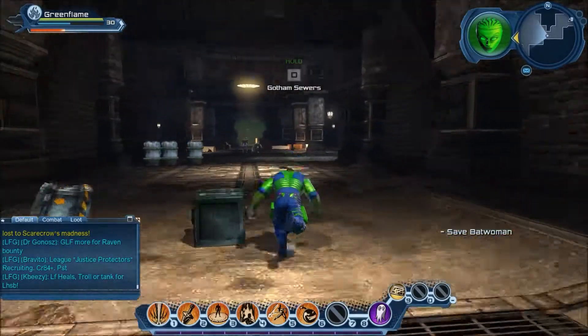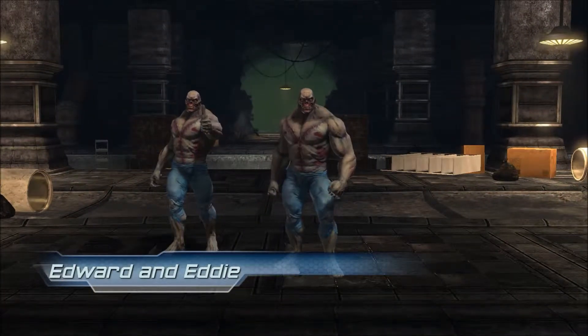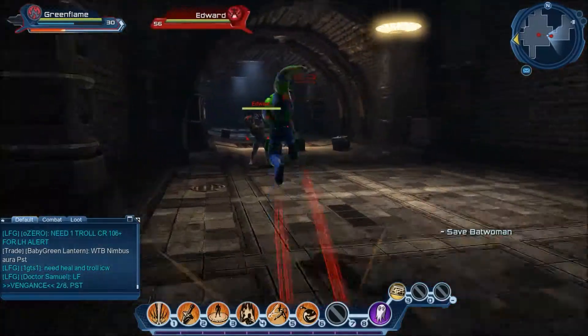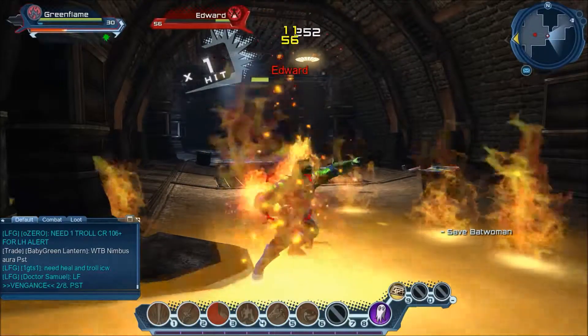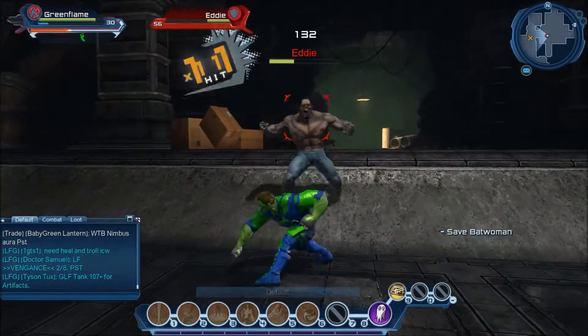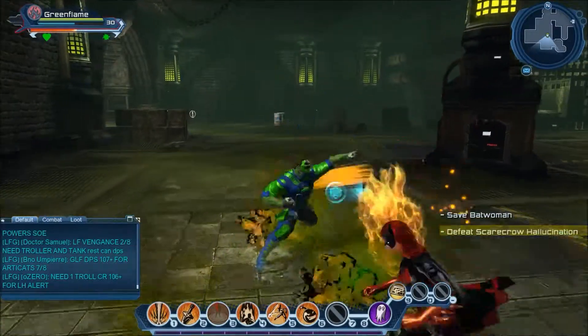Now hurry and find that woman before she's lost to Scarecrow's madness. So here we have Edward and Eddie — they're zombies. Currently I'm out of power, trying to melee him. But the brawling doesn't seem like I'm doing anything. It looks like Scarecrow hallucinations.